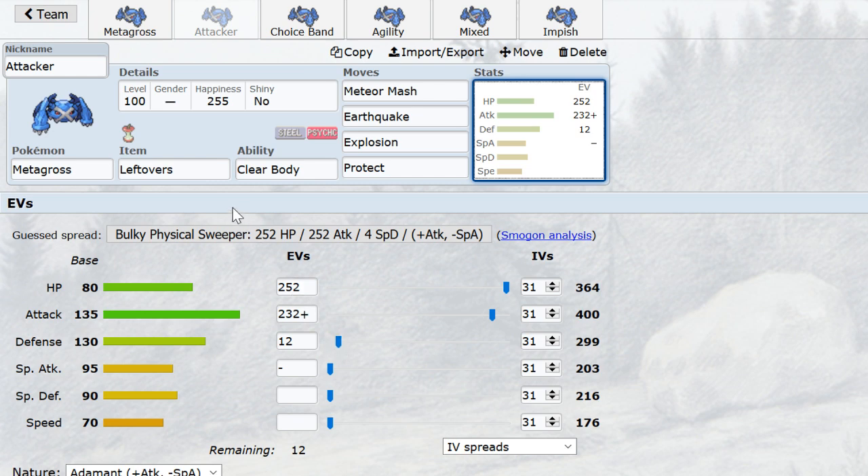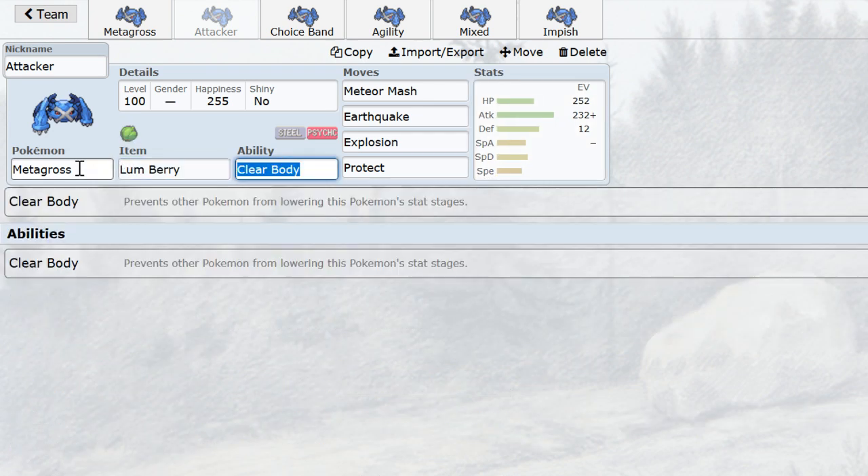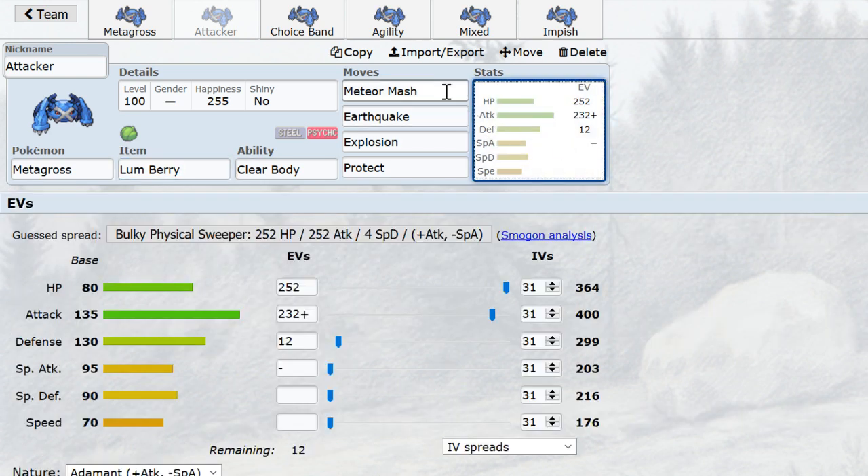When you run Lum, you lose a lot of survivability compared to Leftovers. Those benchmarks — even against offensive teams without Spikes — are going to slip away from you pretty quick. If a Leftovers Metagross takes a Snorlax Body Slam, it's going to recover up with Lefties and can still take that plus one Salamence Earthquake. But as soon as it loses those Lefties, and if you're running an offensive team you're probably not healing it with Leech Seed and Wish, you're suddenly not going to be able to take that plus one attack. Salamence is really Metagross's best friend in this area.